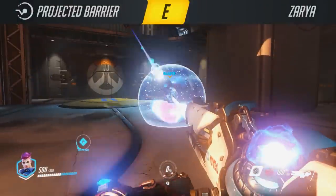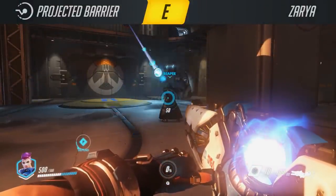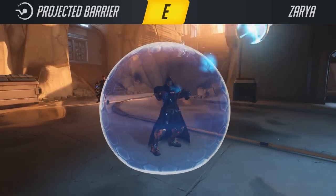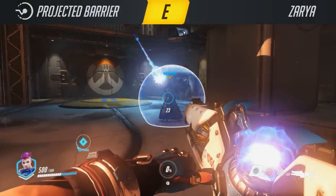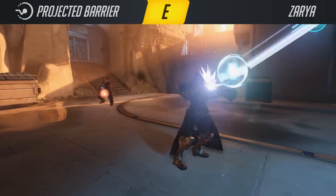On the E key, Xylia can apply a similar particle barrier to one ally. In the build that I played, it was possible to have both shields up at the same time, and they had separate cooldowns from each other. So although these shields are only personal bubbles, it's possible to block a lot of incoming damage by having one on yourself, one on an ally, and using them well with good positioning.